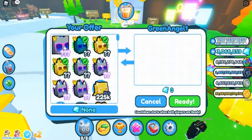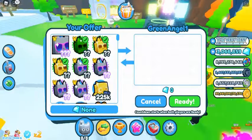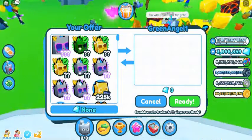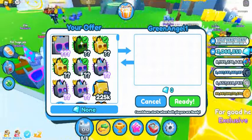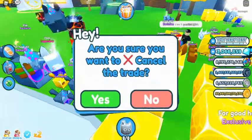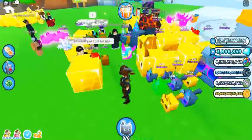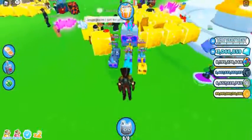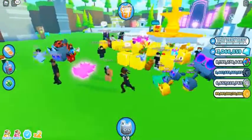One rare tier DLC code granting one in-game exclusive pet: 30% chance for tie-dye corgi, 30% chance for tie-dye dragon, 21% chance for crystal dog, 15% chance for crystal deer, 2% chance for huge tie-dye cat, 2% chance for huge tie-dye corgi.